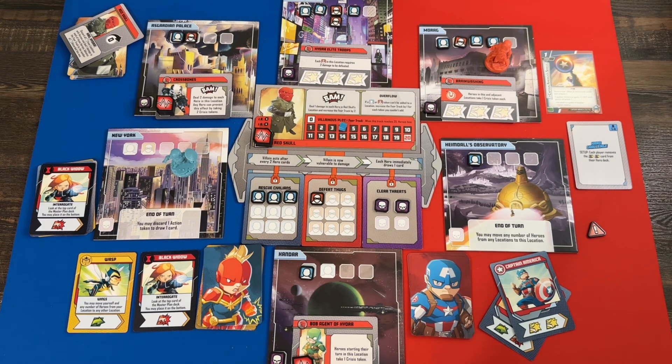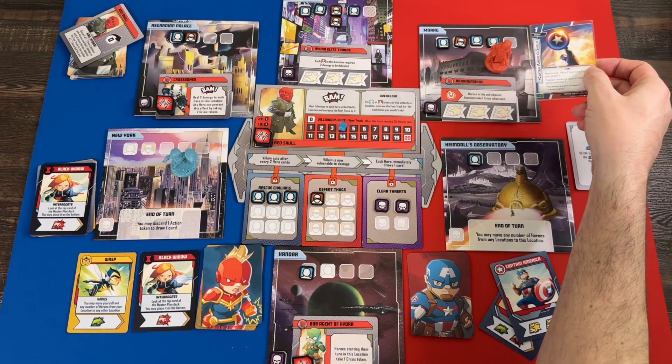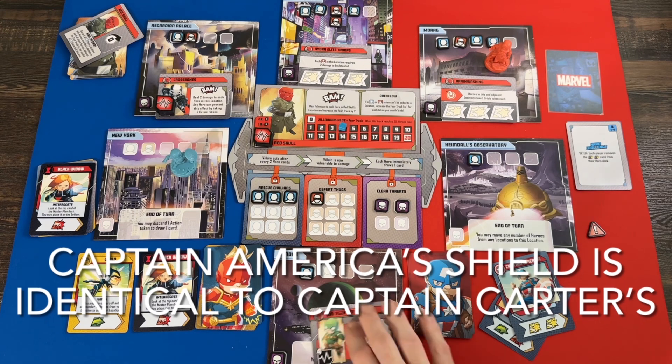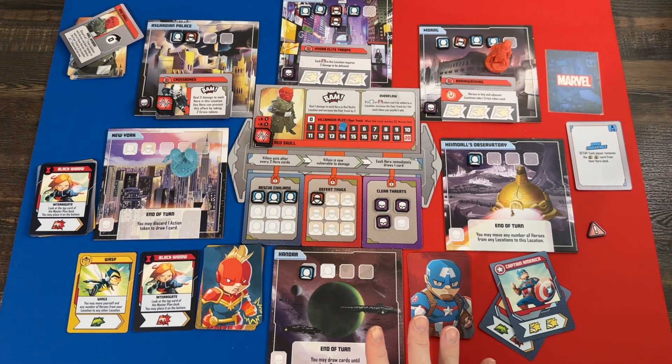I'll use Black Widow's card and since it doesn't have a heroic symbol I automatically get a free one from Heroic Leaning. I also need to remember I have my shield — I'll use it here. So I have three total punches: two finish off Madam Hydra, clearing that threat, and one punch knocks out a thug. I can also interrogate — look at the top card of Red Skull's deck. He's going to stay put and discard all civilians from locations with heroes, dealing damage and advancing the fear track.